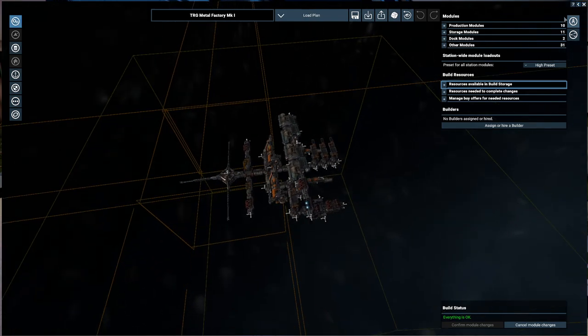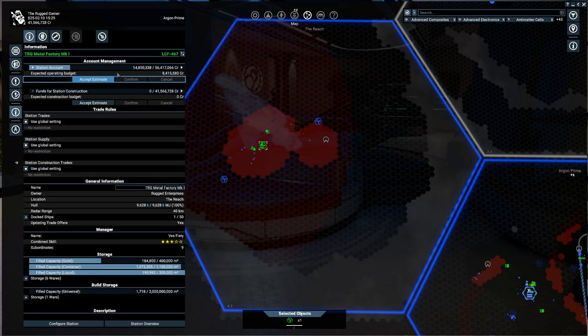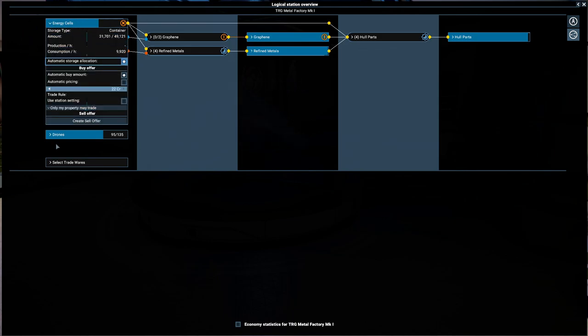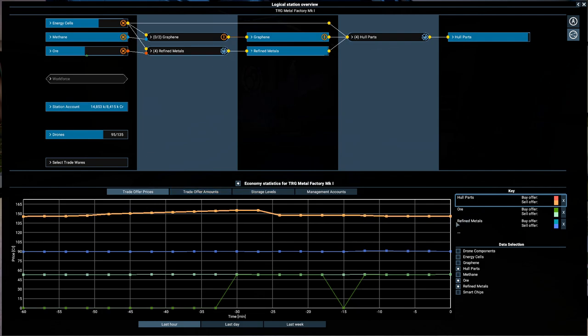Even though we're not economy driven, we still need some money. Looking at our property owned - our metal factory manage funds - we've got 14 and a half million in the bank, so it is generating plenty of credits. We're not getting anything from anybody else apart from ourselves. We're gathering methane, gathering ore, and collecting energy cells from our energy cell collector station down in Argon Prime. We are max producing graphene and refined metals - completely full - and also maximizing on hull parts, averaging a genuinely good price.